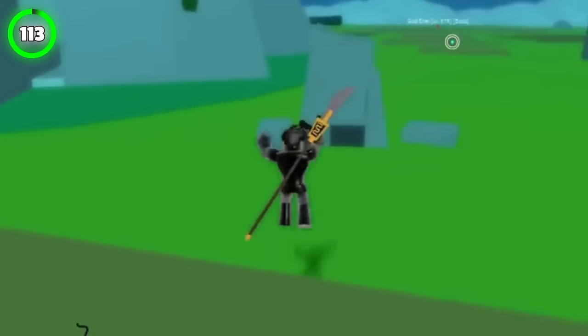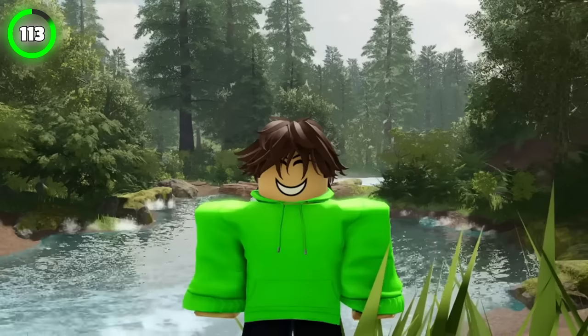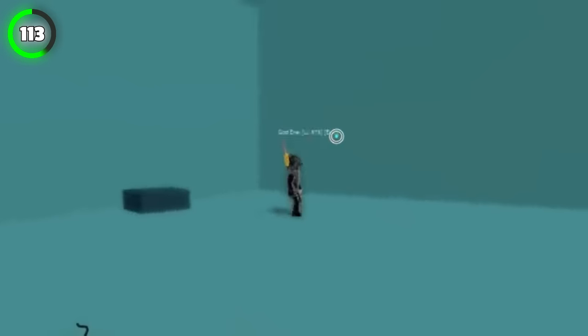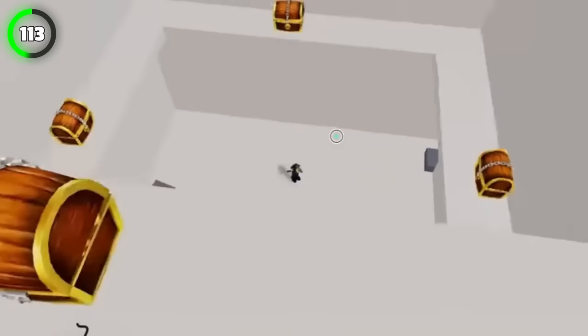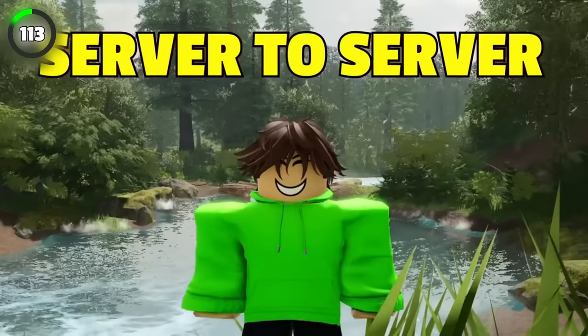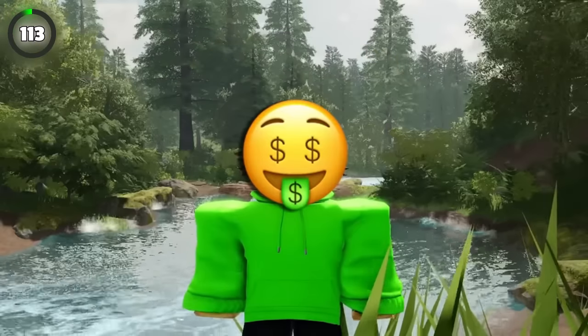When you head over to the temple located on Upper Sky Island, you'll see a tunnel at the bottom of the temple. Use any ability you want to break that stone keeping you from entering the temple, and when you get inside, you'll find eight chests. The best thing about this is you can just hop from server to server and keep farming the money.